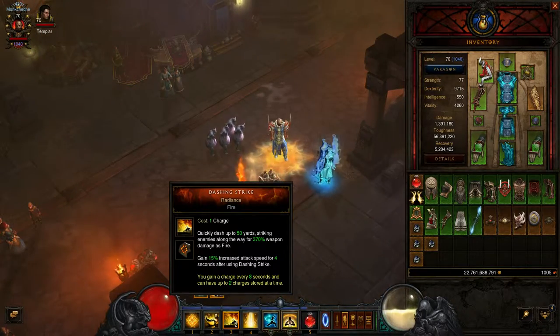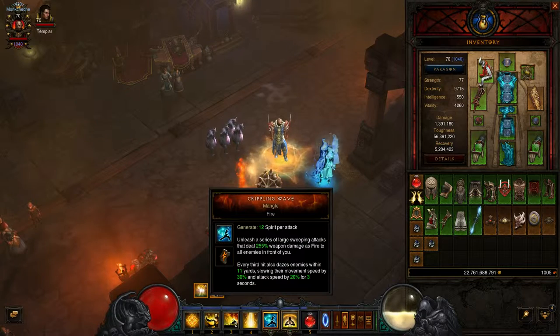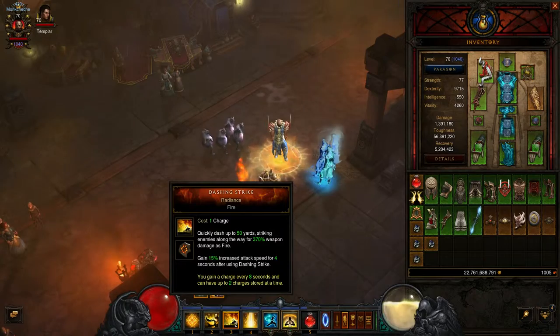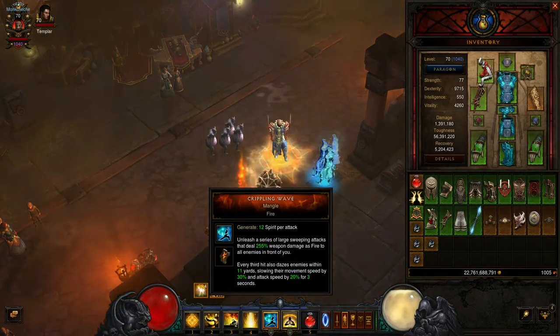Dashing Strike — I use this for getting back and forth between enemies and also as a way of getting out of bad situations. There's also the Radiance rune: gain 50% increased attack speed for 4 seconds after using Dashing Strike. So the idea is we have Crippling Wave as my main AoE damage, and I have different abilities that will increase attack speed as I'm using them, which will increase the amount of damage I'm doing on this.